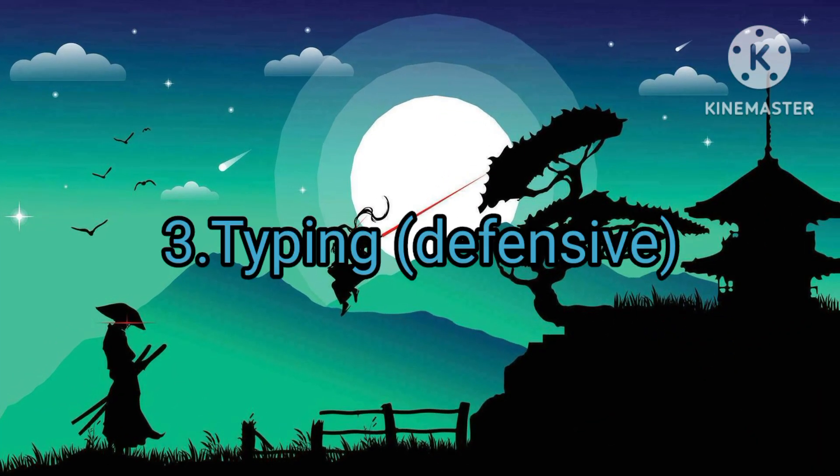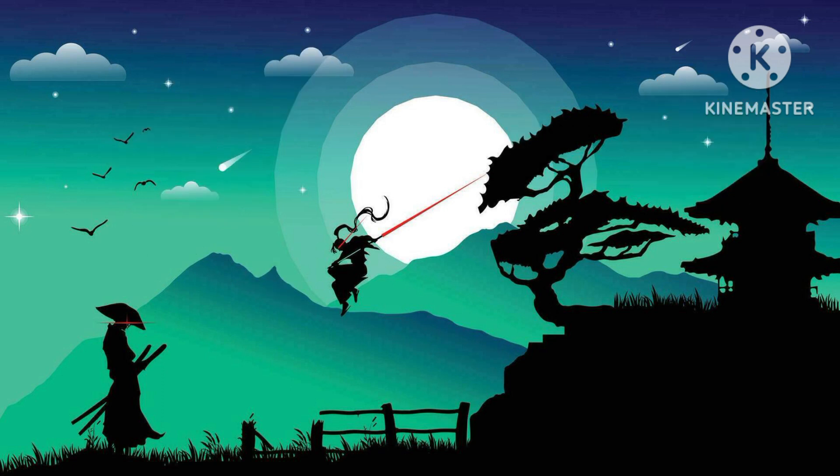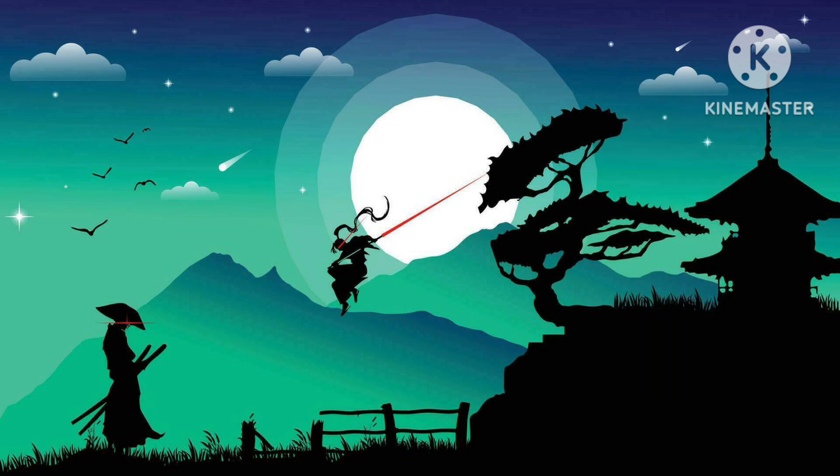Next up is Defensive Typing, starting with Scizor. Scizor only really has one weakness, and that is a 4x weakness to Fire. Besides being weak to Fire, Scizor also takes neutral damage from Fighting and Ground, which is very good, considering that Fighting and Ground are two of the best offensive types, able to hit 5 types each. Overall, Scizor's Defensive Typing is pretty dang good.